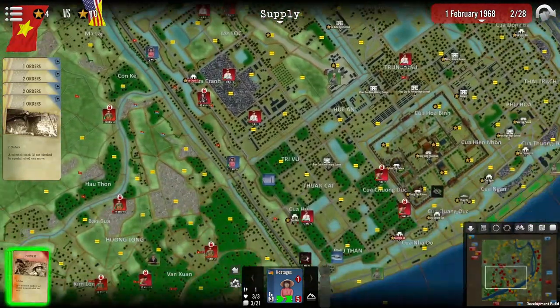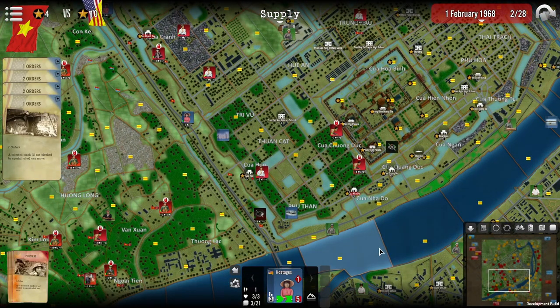They obviously represent victory points, to put it bluntly, but they also serve a tactical purpose for the communists. At the end of the day and at the end of the game you need every point. You must prevent them from being destroyed during the battle as the free world player in order to secure a more favorable political outcome.